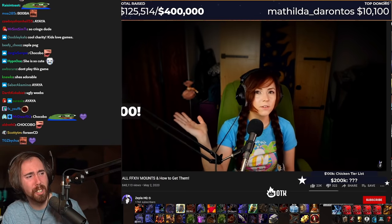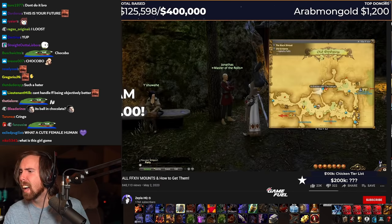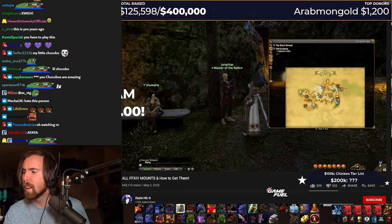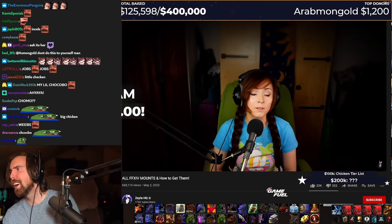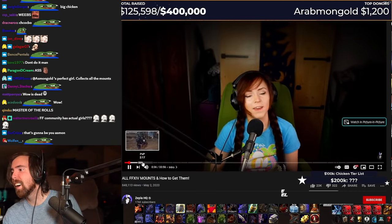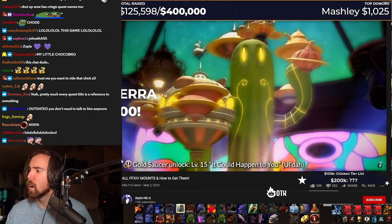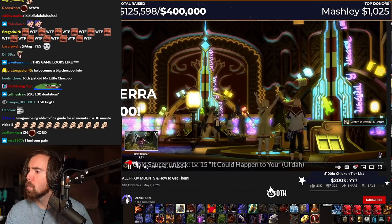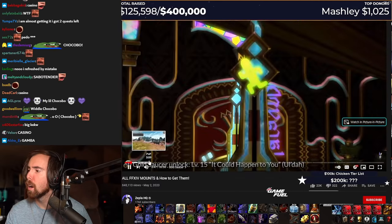If you see this symbol, it means the mount is tradable so you might be able to find it on the market board. If a mount is an achievement reward, you'll need to pick it up from Jonathas near Apkalu Falls in Gordania. I'll also talk about mounts that are no longer obtainable at the end of this video. Alright, you stop Gold Saucer. Here you'll play mini games to get a special currency called MGP, which you can trade for mounts and other loot. Here are the various mounts and their costs.